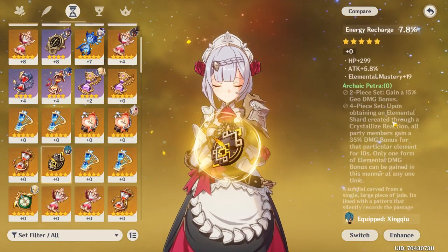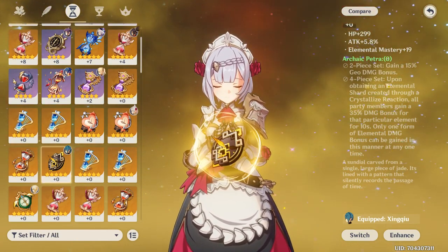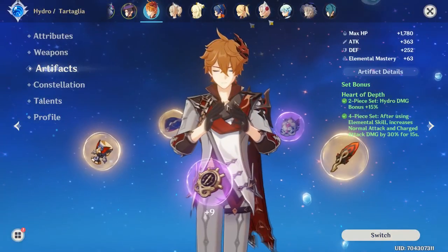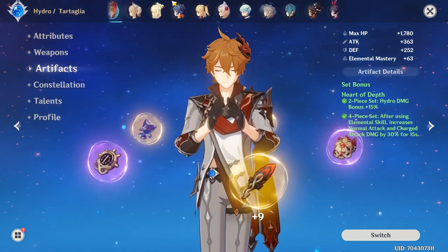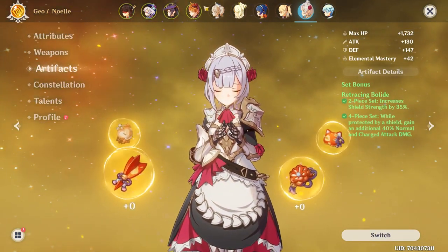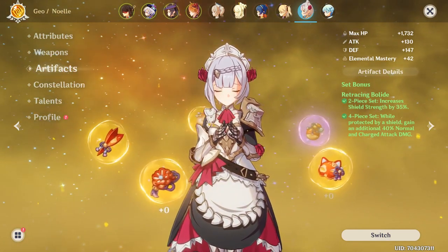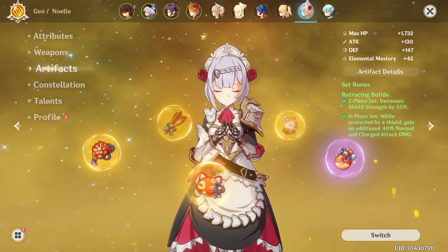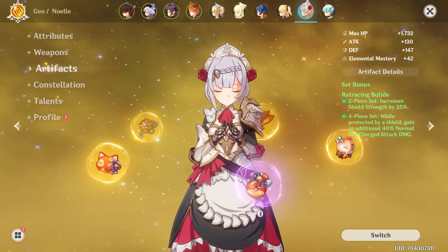There's another set you could use: Archaic Petra. The two-piece gives you a bit of Geo damage bonus. The four-piece works so that if you get a crystallized reaction, you gain a damage bonus for that particular element. For example, if you've got Childe as your DPS, you proc water on the enemy, then Noelle uses her shield to trigger a crystallized reaction and drops a water shard on the ground — Childe then gets a 35% bonus to hydro damage. So it's your choice: use Noelle purely for shielding, or use her as an enabler so your DPS can do more damage.